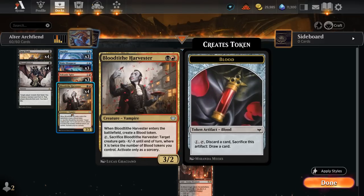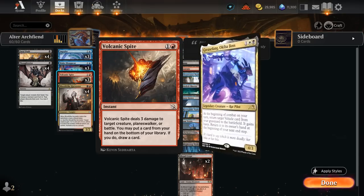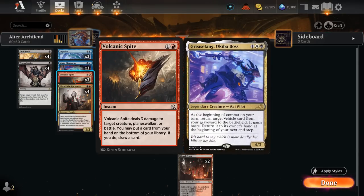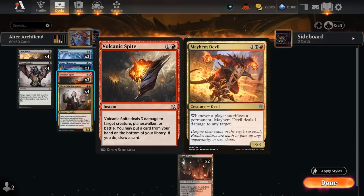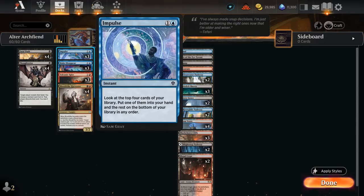Harvester is also good at pressuring opposing combo and control decks as a two-mana 3/2, and against creature strategies we can use it as removal — the Blood Token it leaves behind gives a bit more card selection. We've got Volcanic Spite dealing three damage to a creature, planeswalker, or battle at instant speed, and we can put a card from our hand on the bottom of our library and draw a card, giving us more card selection. Three damage is also perfect for taking out an opposing Grease Fang or a Mayhem Devil. We've also got counter magic with Make Disappear, which we can keep up alongside Impulse to look at the top four cards of our library — very useful for digging towards our missing combo piece.